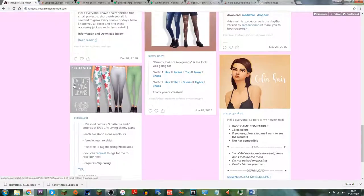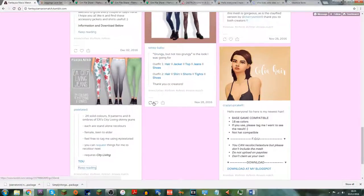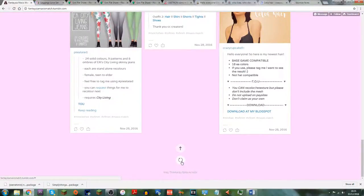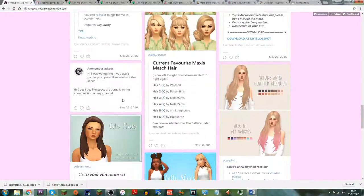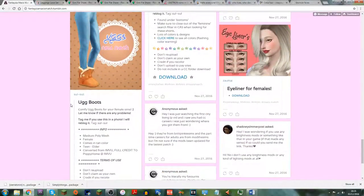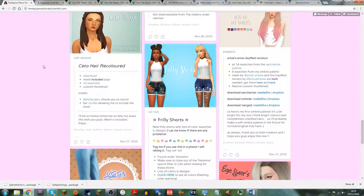I saw this earlier on Simple Simmers' website — it's kind of like accessories and coats, really useful for when you have an outfit but want an extra little something. There are some recolors of City Living jeans which aren't exactly Christmas-themed, but I might not find them for a while so I'll download those. There's also a hairstyle here. Let's go on to the next page.